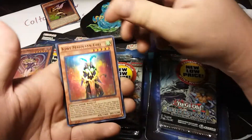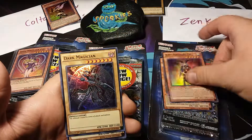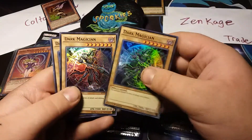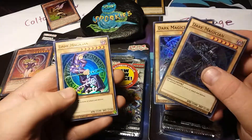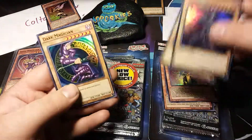Moving on to our second package — here we have Kiwi Magician Girl, another Kiwi, a Dark Magician, and a different Dark Magician. We have two different ones here, so pretty cool.